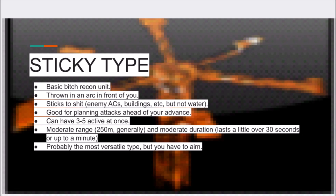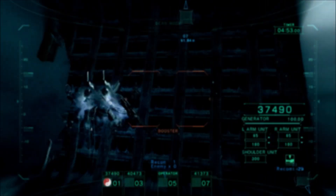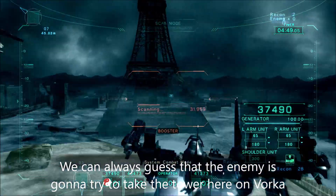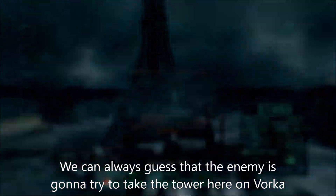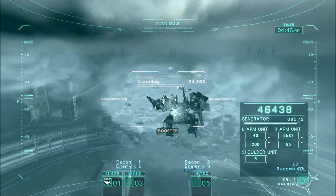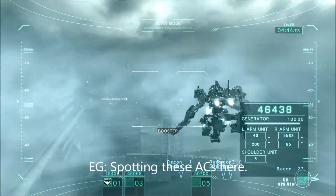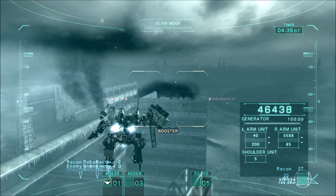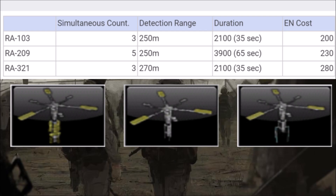Placing recon units along obvious terrain features that guide AC movement can be particularly advantageous. Some terrain features are frequent points of interest or typical rally points for teams of ACs, so be sure to get your recon units there. Remember, recon units are not shared across teammates, so communicate any information you acquire to your friendlies. If you're the point man, or doing rearguard or bodyguard work for fire support units, be sure especially to report detected enemies or enemy contact.